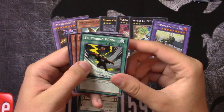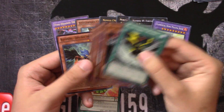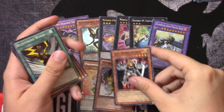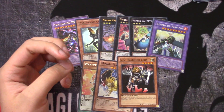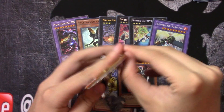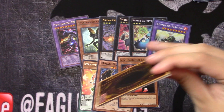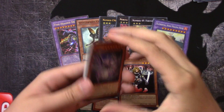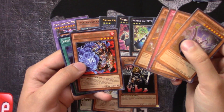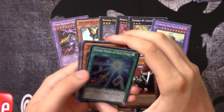Battle Pack 2 — boom. DD Warrior Lady, Mosaic Manticore, oh Zephyrus — that's kind of cool. DD Warrior Lady is pretty cool for the GOAT decks. Lord of the Tachyon Galaxy — let's see what we get. Can we top that Tactical Evolution pack? Brotherhood of Firefist Buffalo and Sacred Sword of Seven Stars. Wow, that is awesome.